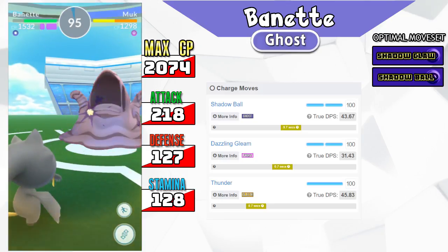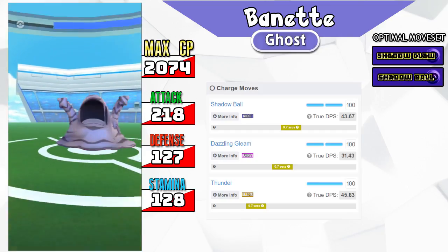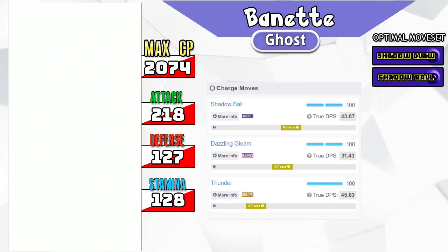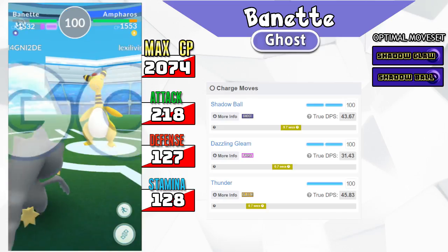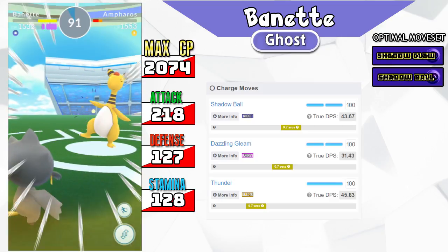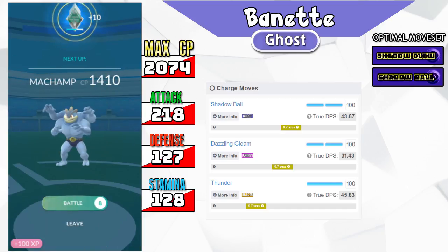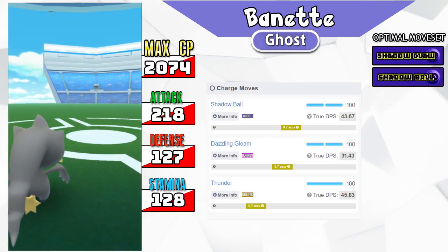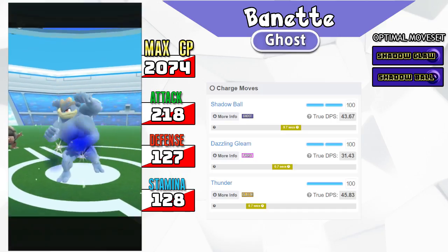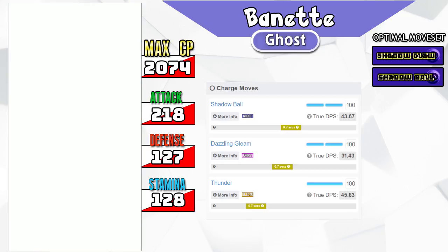Let's talk about Dazzling Gleam. Tyranitar is a Rock/Dark type, which means it is weak to Dazzling Gleam. In my area, Blisseys have evolved from Zen Headbutt/Hyper Beam to Dazzling Gleam because of the sheer number of Tyranitar around. Since this game doesn't have a physical/special split, Dazzling Gleam uses the Attack stat just like Shadow Ball. Shadow Ball gets STAB but Tyranitar resists it, so Dazzling Gleam is worth considering — it also hits Dragonite super effectively while Shadow Ball does not. Something to keep in mind.